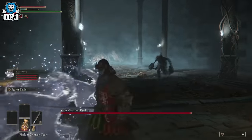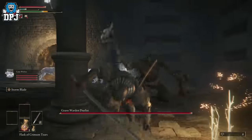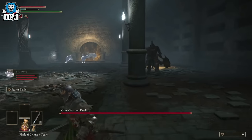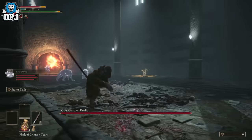Now there are many spirits you can obtain early on. Another great one is the jellyfish spirit, which can be obtained from a female vendor located here on the map. Simply head there, grab it, and add it to your arsenal.